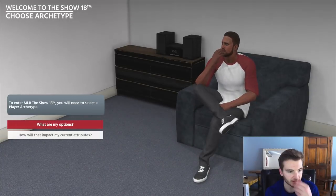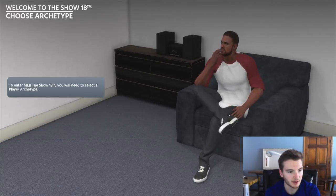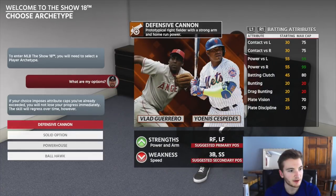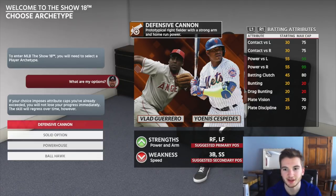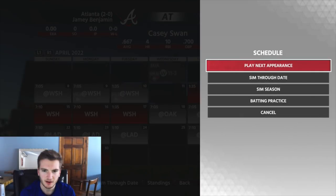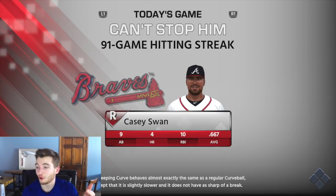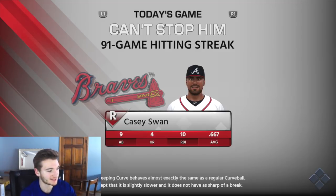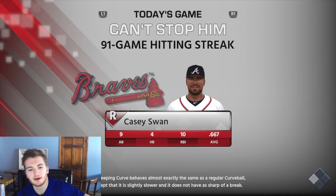We're gonna play a few games probably. Looks like we've got a cutscene right here. To enter MLB The Show 18, you will need to select a player architect. If your choice imposes attribute caps you've already exceeded, you will not lose your progress immediately — the skill will regress over time, however. Dude, I don't want to do this. How do I just skip this? Regardless, we have nine at-bats and four home runs this season, so we're already pretty good. I don't remember the last time I played on this account — it was probably over a year ago. But anyways, let's go.